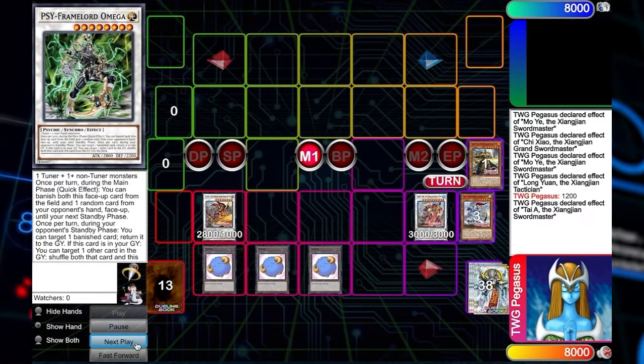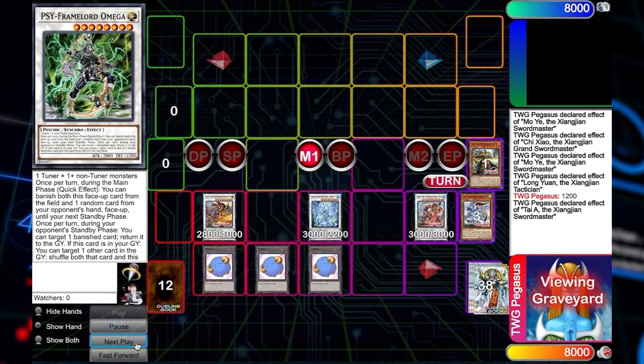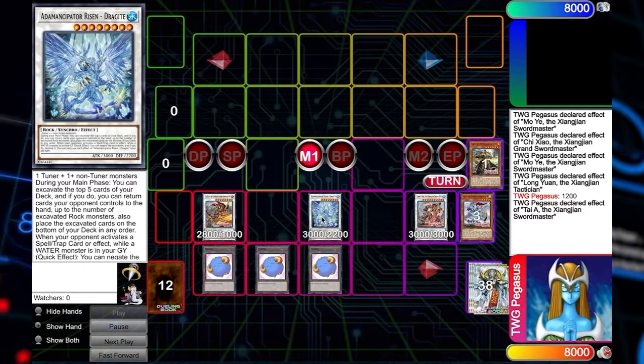If you want Omega, you can have Omega. Obviously, this deck plays super hard into Nibiru. That's the deck's weakness I've seen so far — it walks directly into Nibiru. Other than that, this deck is absolutely ridiculous.